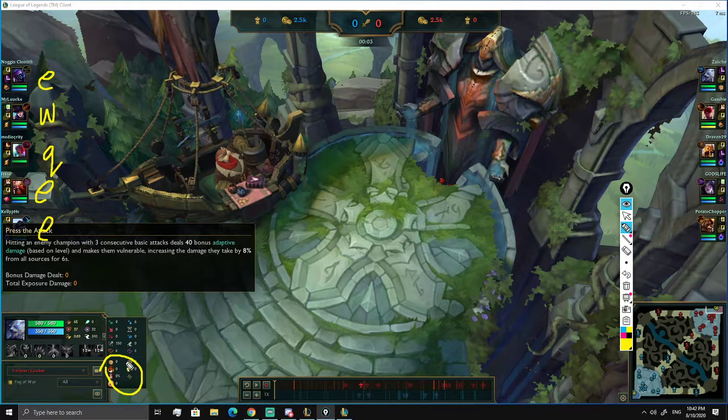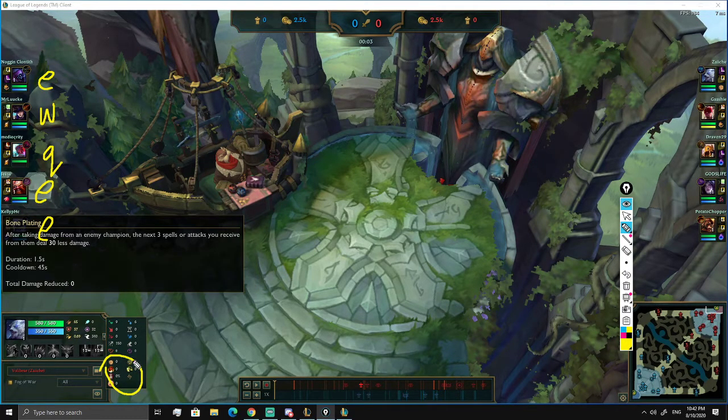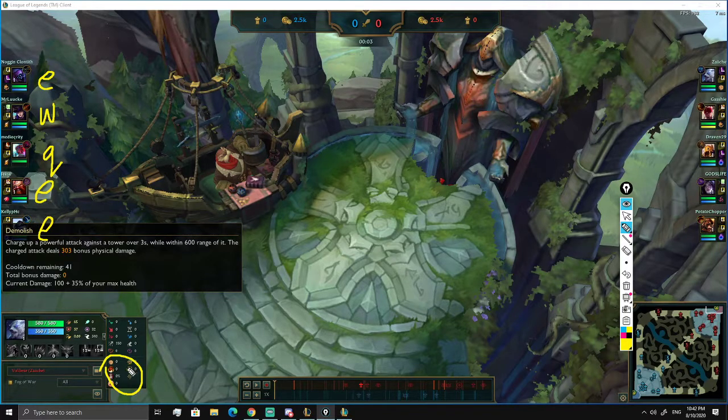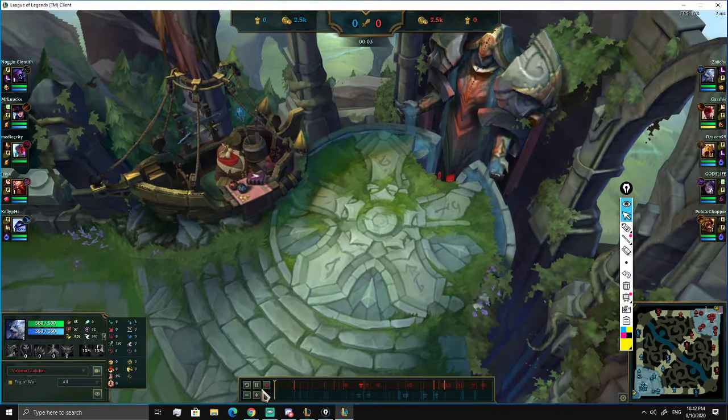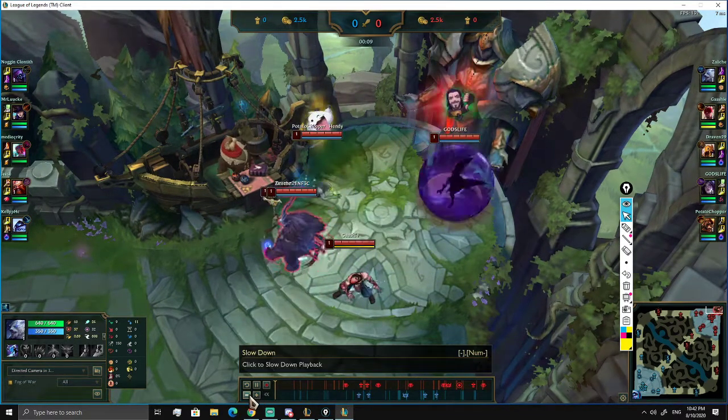Regarding Legend: Tenacity versus Bloodline - tenacity is good against CC, but in lane if you're always trading with Jax and using your W to heal yourself, you'll always be low HP and can heal back up. That's good reasoning. Bone Plating and Demolish are standard top lane bruiser runes - Demolish to push turrets quickly. Your rune choices are totally fine. Let's get into the actual gameplay.